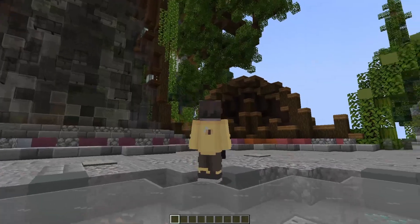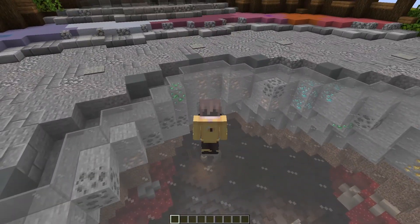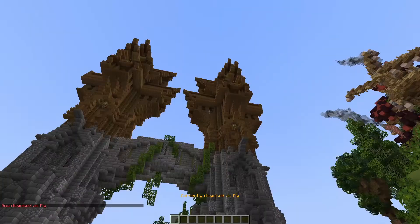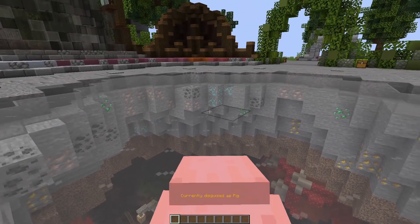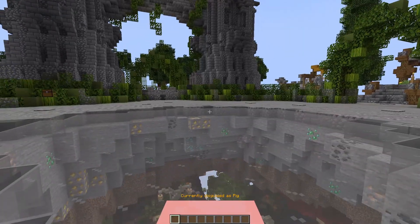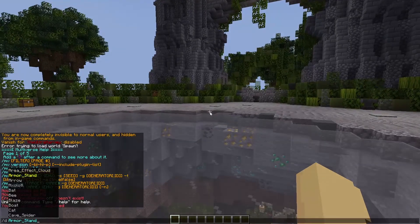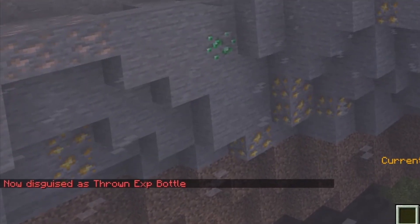Even though this one isn't a minigame plugin, another fun addition is Libs Disguises, which lets you disguise as any mob — like I'm a pig right now. This makes things really interesting for minigames; you could even run something like Prop Hunt where someone pretends to be a pig, or just have fun with your players. There is a paid version with features like hide and seek, but it's primarily a free plugin and you can take on a lot of mobs.